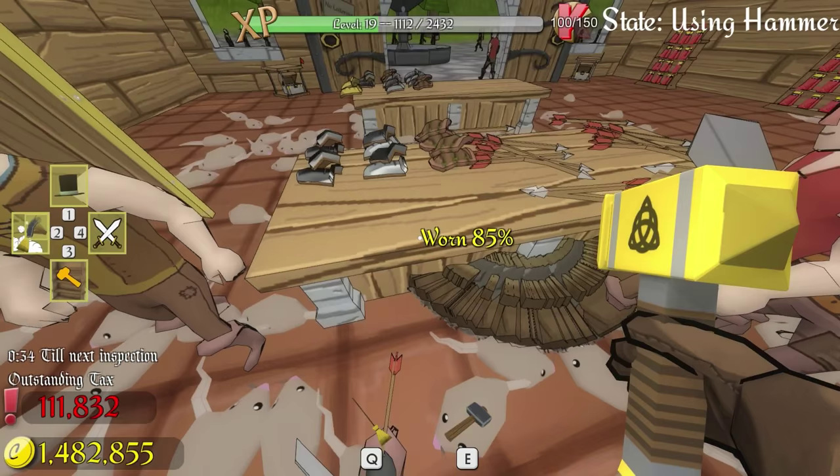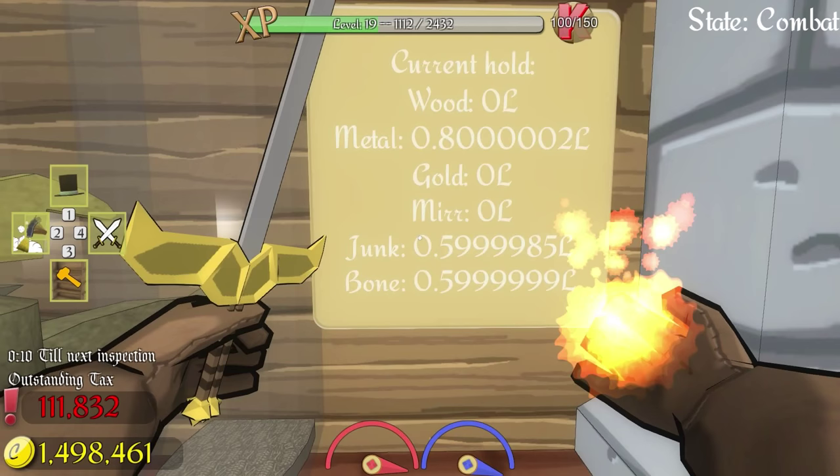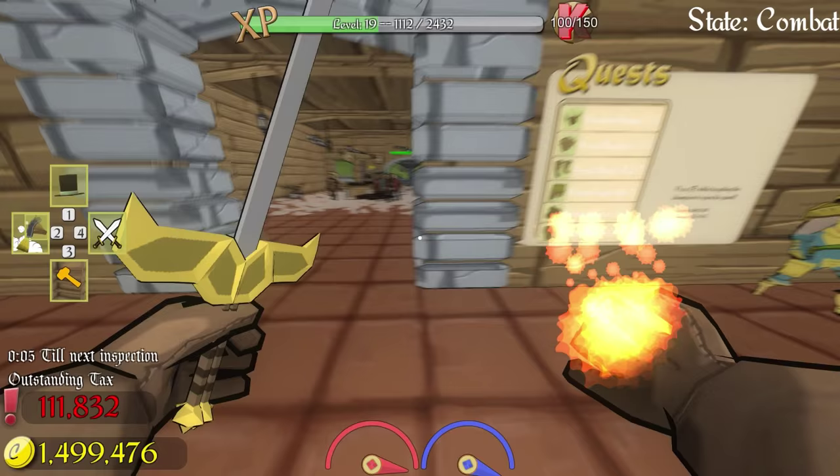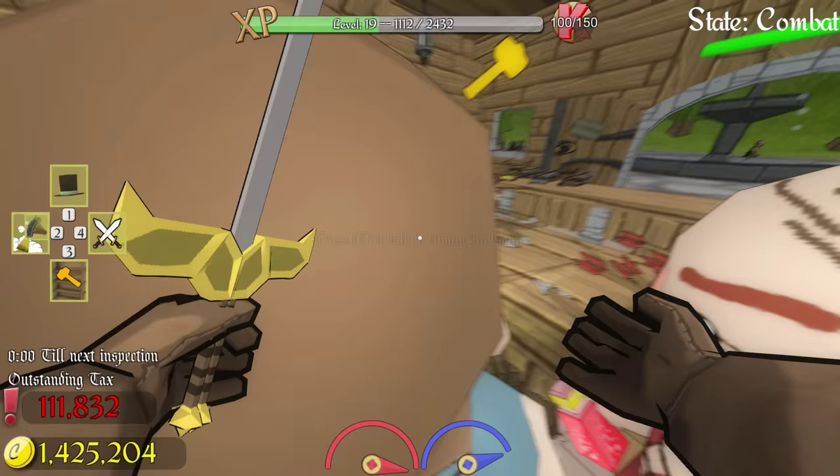I'm repairing it, which seems to be working. But look — it's going down so fucking quickly! Can this day just end? I'm just going to go hide in a corner. I've had enough of this shit. I can hardly play this game right now. Oh, game over. No! Shops appeal has dropped below zero percent — you don't say! I had a million fucking rats there. But it wasn't my fault — that's what I want this game to know. You fucked up. I tried to keep up and you screwed me over, Shopkeep. I'm not happy with you right now. And I'm yelling at a game — I'm realizing I'm losing my mind.